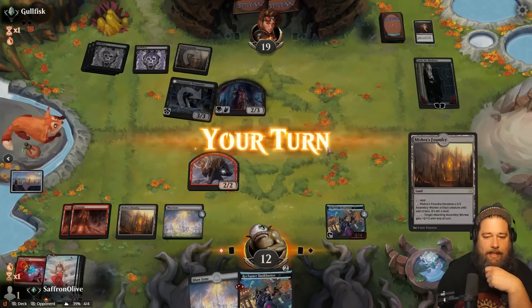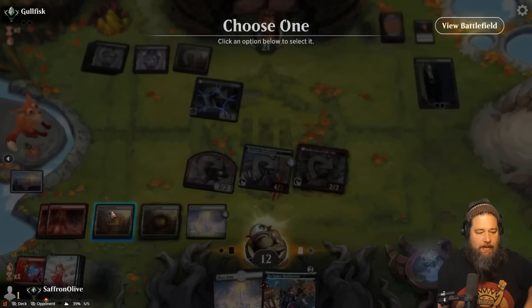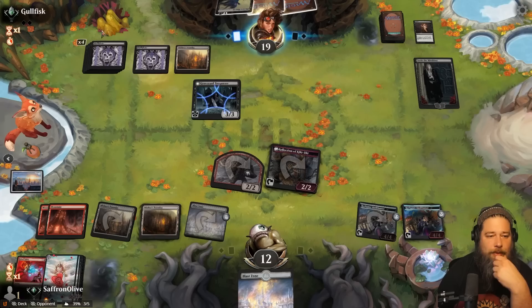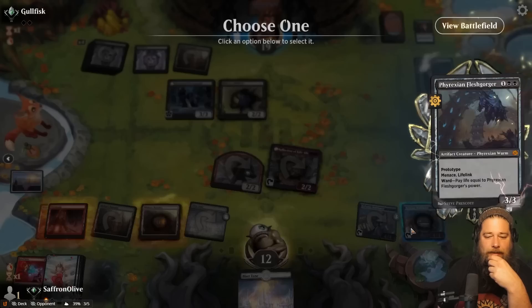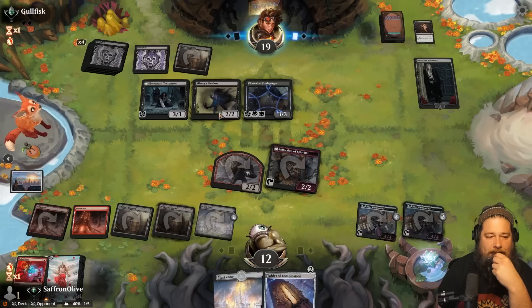Flip the saga, play the land, and crew the Bankbuster. Opponent is going to block. Bankbuster number two, pass the turn — kind of far behind here. We're always on the Invoke Despair clock. Poundal Misery Shadow. And plays it. Not a Sheoldred. Fleshgorger — Fleshgorger's also pretty good. Draw a card. Not the best time for Tablet of Completion. Trying to decide if they want to attack. Decides no. Koth is something — we only have two mountains though, so maybe not as much as I was thinking.